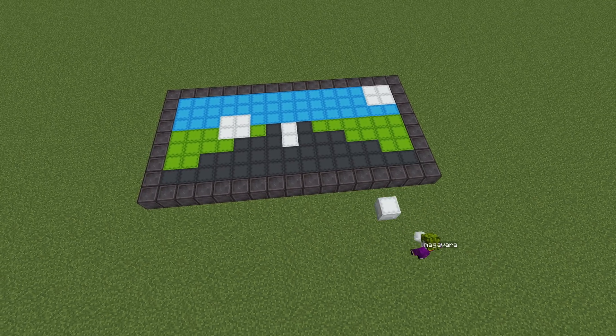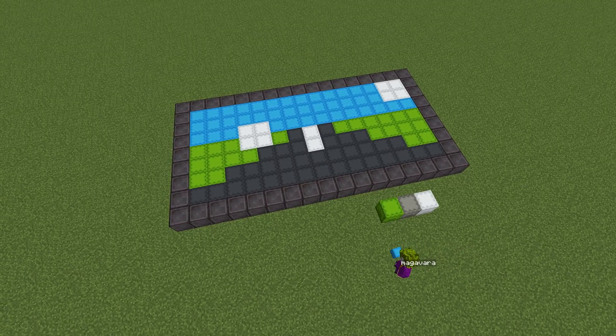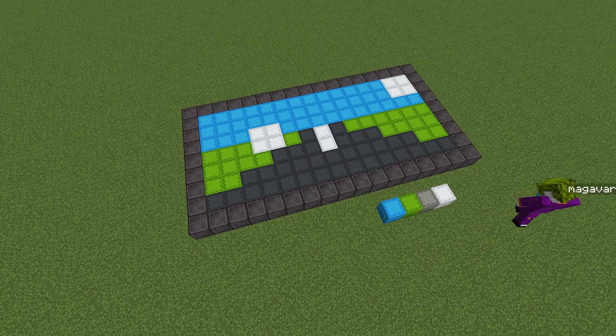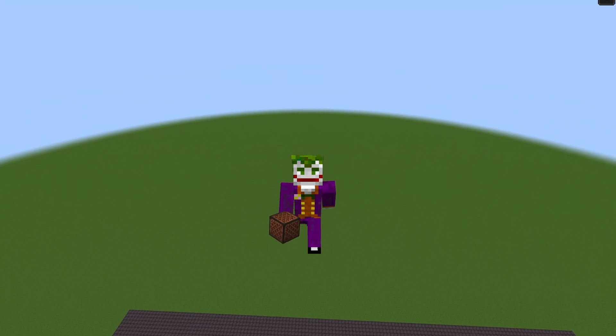There are 4 items that repeat, and we happen to have 4 colors, so I'm going to try to work out a way to get each pixel represented by 4 items. Alright, enough talking — let me rig something up so we can see this in action.